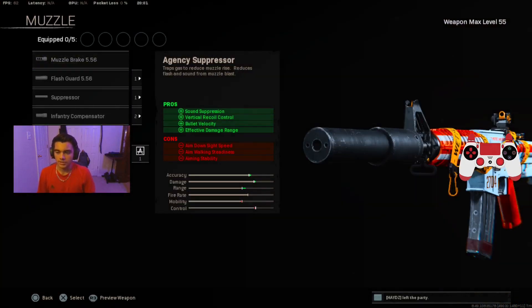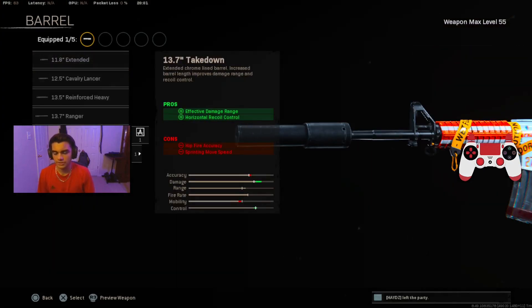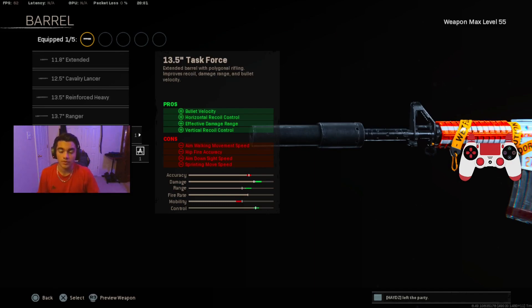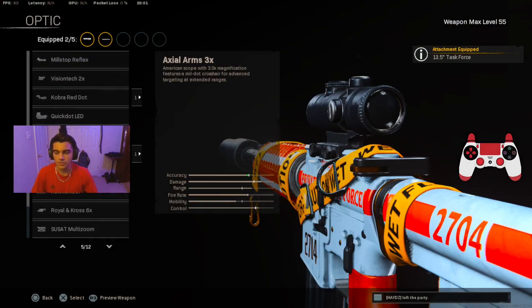Starting off with the muzzle, we're putting on the Agency Suppressor. Next for the barrel we're putting on the Task Force barrel — I know some of you used the Take Down barrel but that got nerfed, so Task Force barrel is the best right now for bullet velocity, horizontal recoil control, effective damage range, and vertical recoil control. For the optic we're putting on the Axial Arms 3x, the best optic in the whole game in my opinion.